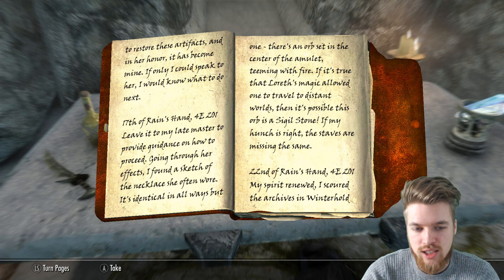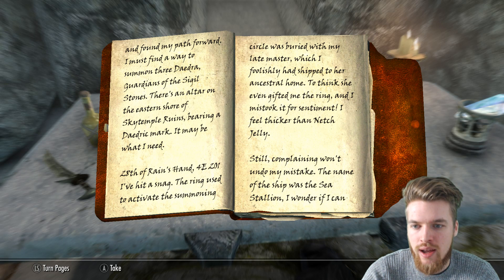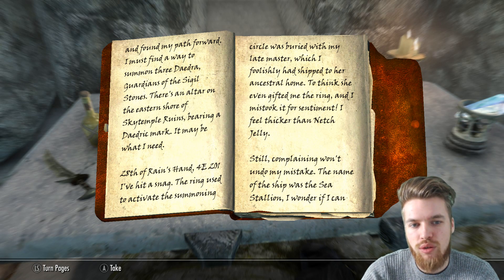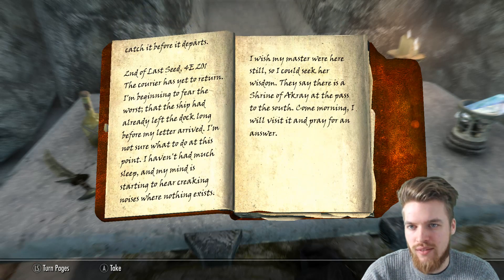My spirits renewed, I scoured the Archives in Winterhold and found my path forward. I must find a way to summon three Daedric Guardians of the Sigil Stone. There's an altar on the eastern shore of Sky Temple Ruins bearing a Daedric mark — it may be what I need. 28th of Rain's Hand, 4th Era 201. I've hit a snag. The rings used to activate the summoning circle were buried with my last Master, which I foolishly had shipped to her ancestral home. To think she even gifted me with the ring and I mistook it for sentiments. I feel thicker than a netch jelly. The name of the ship was the Sea Stallion and I wonder if I can catch it before it departs.